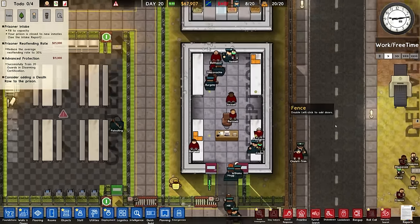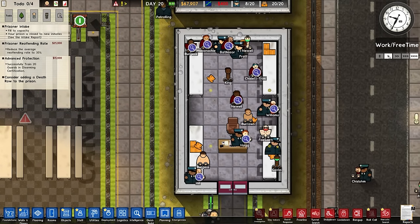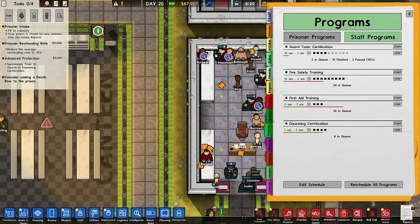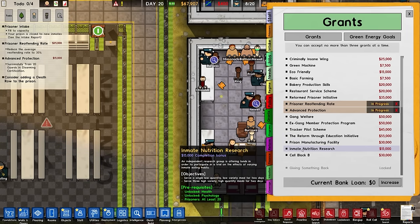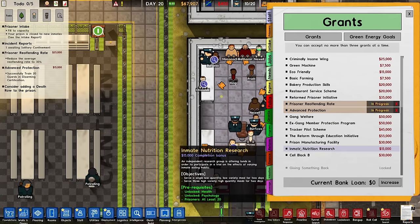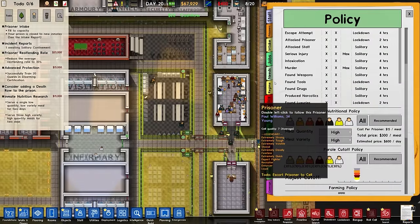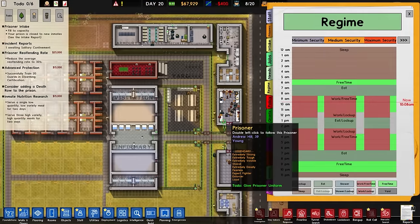All these prisoners are going to obviously be brought into reception. They will be searched and escorted to their new home. We've got extra grants now, so we can go with things like prison manufacturing facility, inmate nutritional research, ex-gang member stuff, gang welfare. It's going to be inmate nutritional research. So we're going to serve in our policy three high-quantity, high-variety meals, and we're going to put that as an eat slash lockup in there.